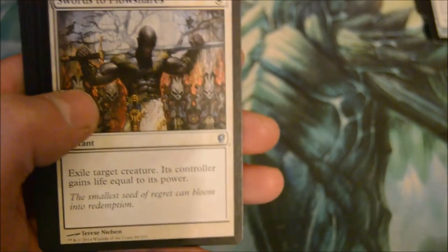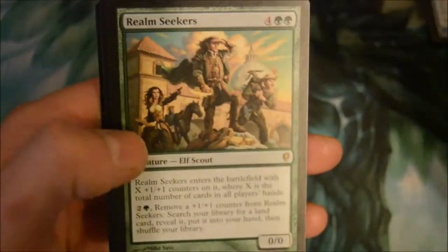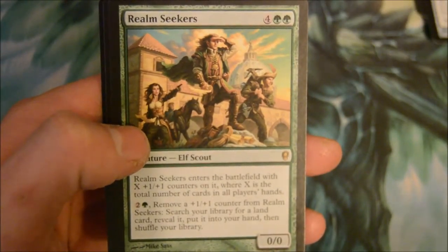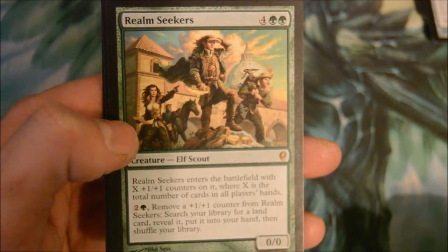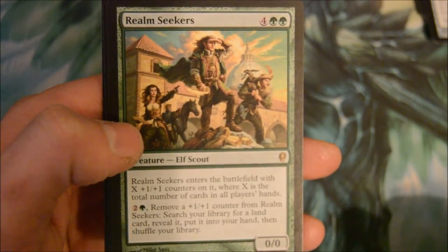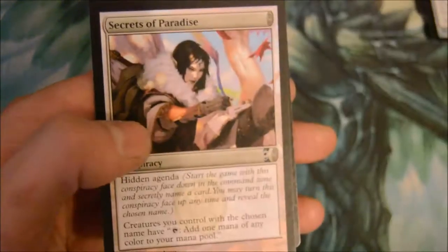Swords to Plowshares — a good notable uncommon. Notable wins going on here. Rare is Realm Seekers — a six-drop that enters the battlefield with X +1/+1 counters where X is the total number of cards in all players' hands. Move a counter: search your library for a land card, reveal it, put it in your hand then shuffle. That's an okay card.